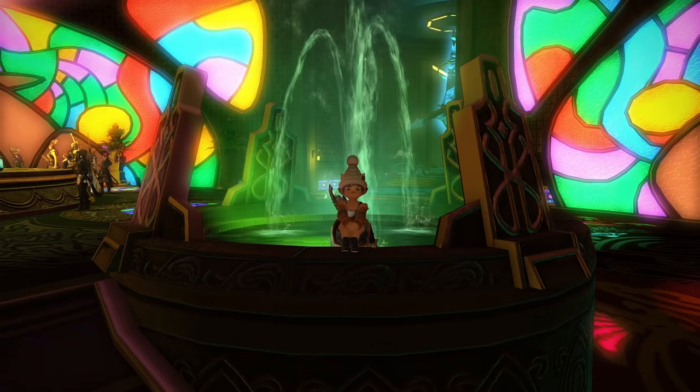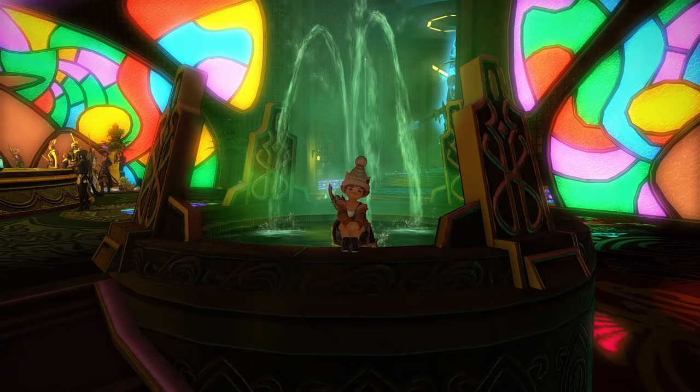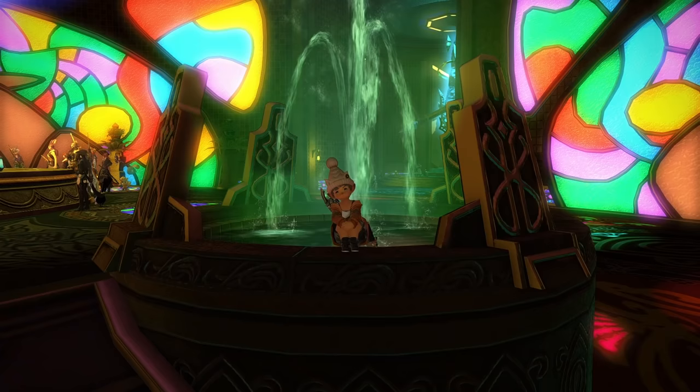Well hello there. Sorry for the lack of videos in the last two weeks. You know what I didn't miss out on though? Farming that sweet MGP from the Gold Saucer. You can use this currency to buy various mounts and glam gear, and if you follow some tips in this video, you're going to be able to farm around 150,000 to 200,000 MGP per week, depending on how well you do in the games.